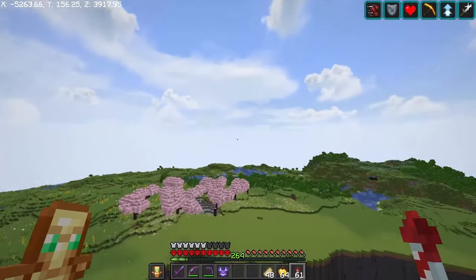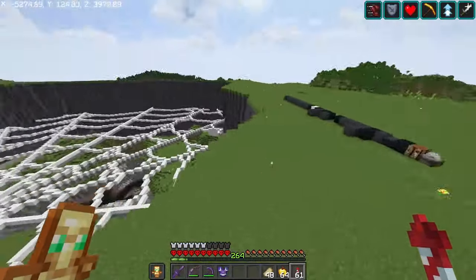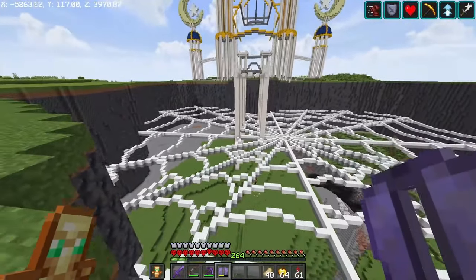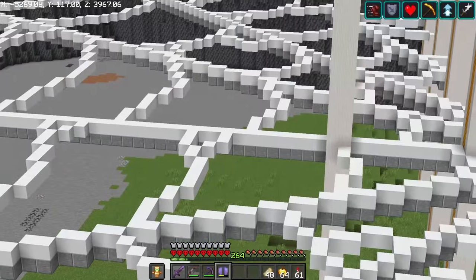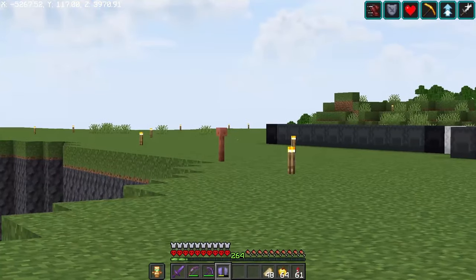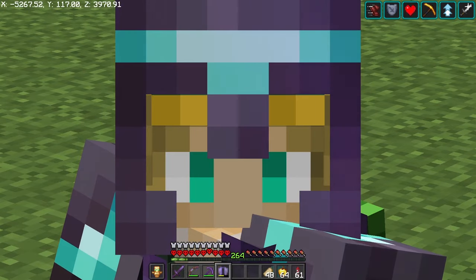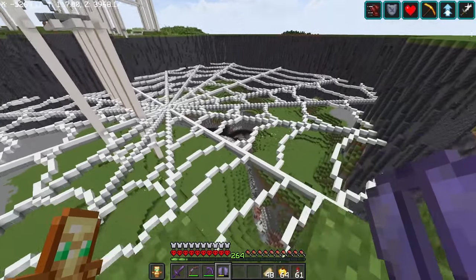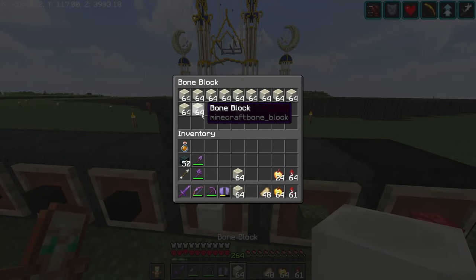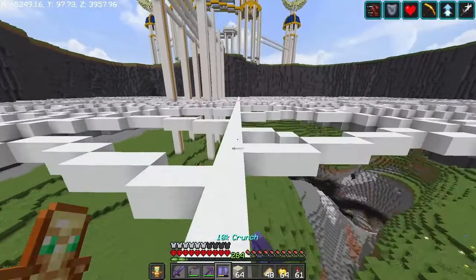Once I get the spider in place, we can start working on the web. There are a couple of things to address with the web — one of them is this bridge right here. I need to work the web up here to make it look like it's part of the bridge, get rid of all this andesite, and it's all built out of wool. I have my lightning rods in place, which is super handy — obviously don't want this stuff burning down. I want to do a little bit of weathering using bone blocks, which I feel are going to be a really good way to make the web look like it's been here for a while.